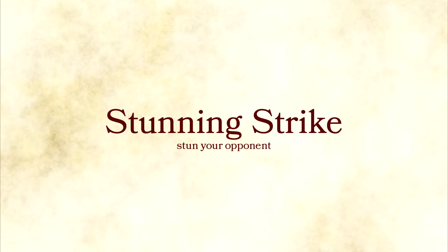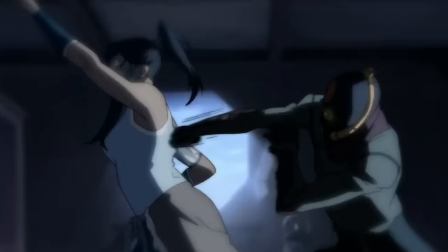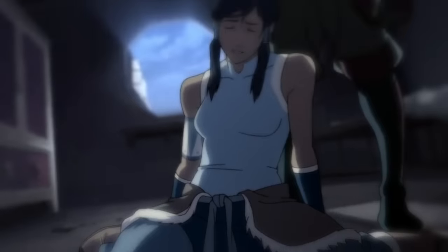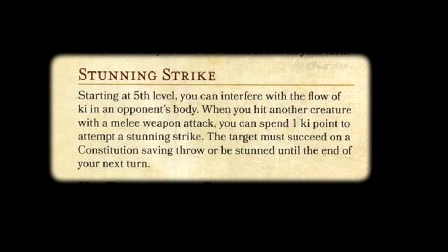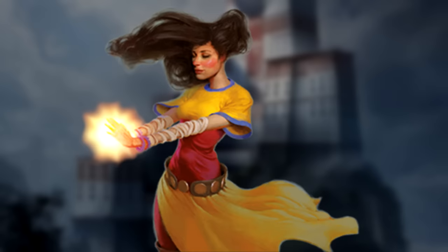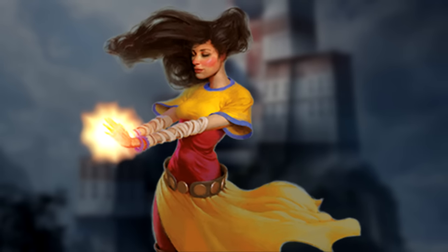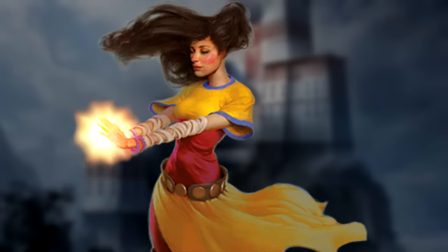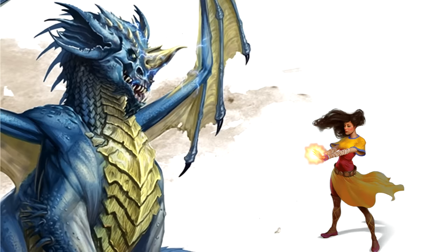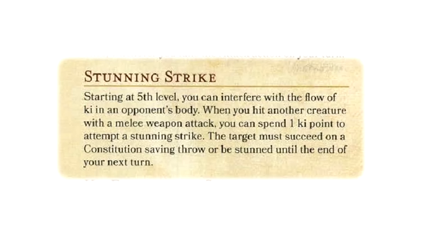Level 5: Stunning Strike. This ability gets a lot of flack. Let's defend it for two seconds before I tear it to shreds. Basically, you disrupt the ki in an enemy — you disalign their chakras — and stun them as part of your attack. If they fail a Constitution saving throw, they're stunned. It costs one ki and nothing else. The stun lasts until the end of the monk's next turn. This is a cool ability that gives a flavor of support to the monk. But wait — there's no limit on this other than ki.